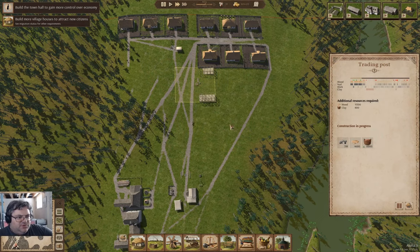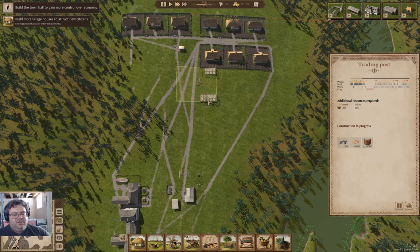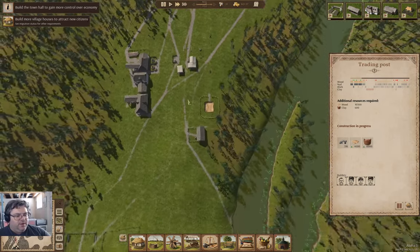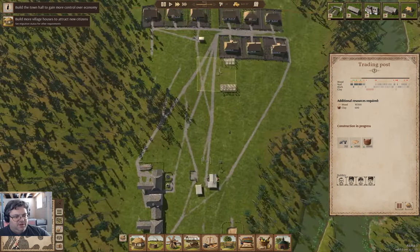Hey everyone, welcome back to Island View in Ostriv. We've got the trading post under construction. That's going to allow trading with other towns, and that will allow getting some food in to tide things over while the farming here gets online and other stuff.